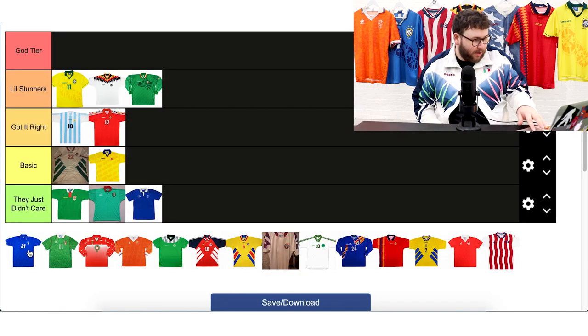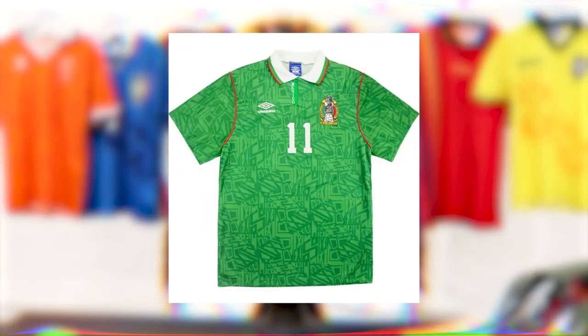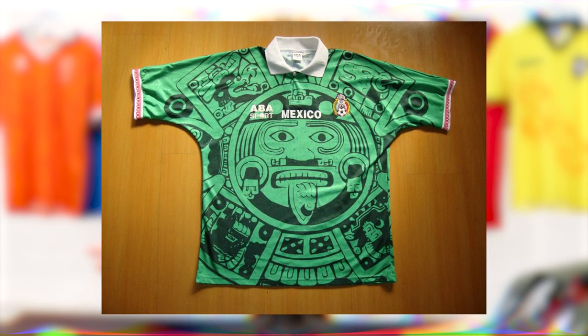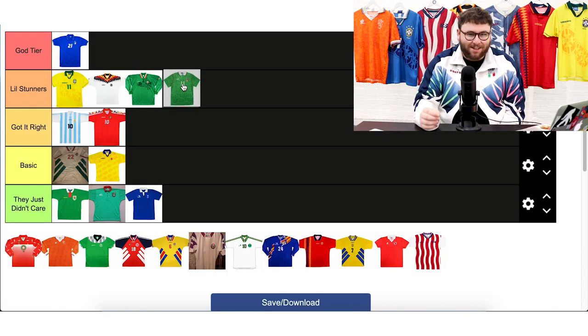Next up we have Mexico, who topped their group playing really well but fell victim to Bulgaria on their rise to the semi-finals. This kit is lovely but it's not quite 1966, is it? We all know that iconic shirt — one of the most iconic shirts of all time. This seems like the first draft of that idea. It doesn't mean it's not nice, so I'm going to put it in Little Stunners because it's really nice, but it's not quite that amazing 1966 one.